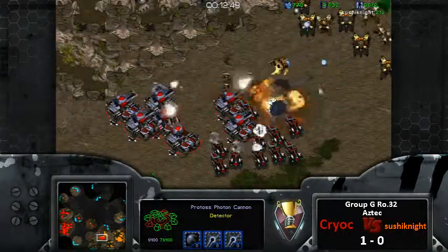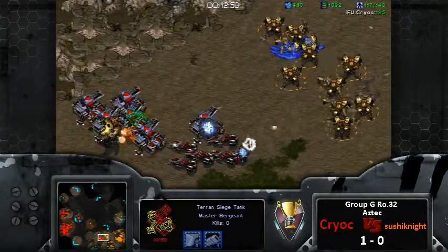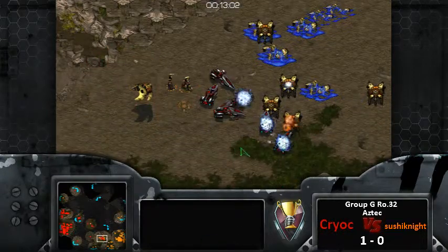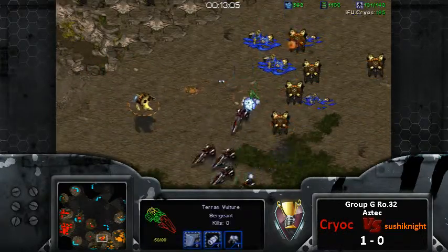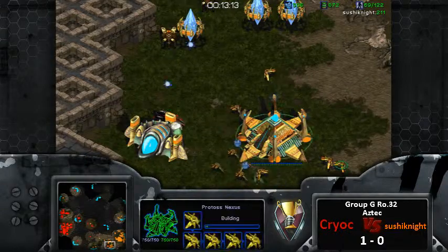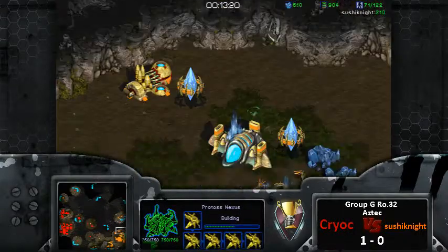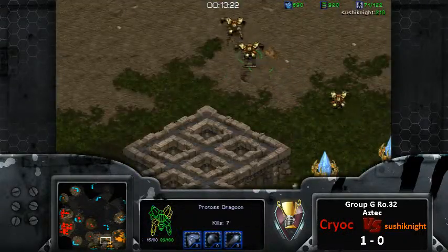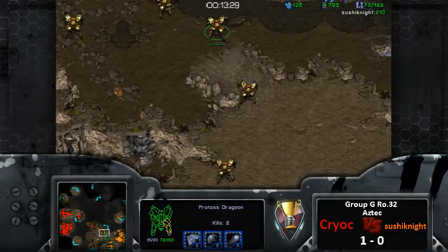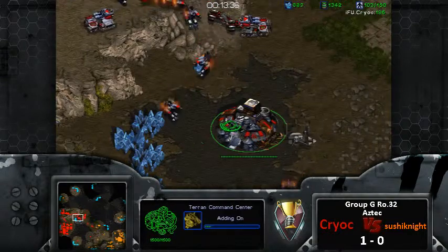He has quite a few zealots here and the tanks are stacked, so those zealots are going to do a good amount of damage on them. Sushi Knight may just lose this army. Nice play - you gotta take out those tanks right there. I've been playing a little bit more Brood War lately trying to understand the game more. I'm still probably E-rank, just getting more competitive into it. When I was playing Terran versus Protoss the other day, vultures with plus-one do nothing to dragoons - like three damage. They just don't do damage to dragoons.